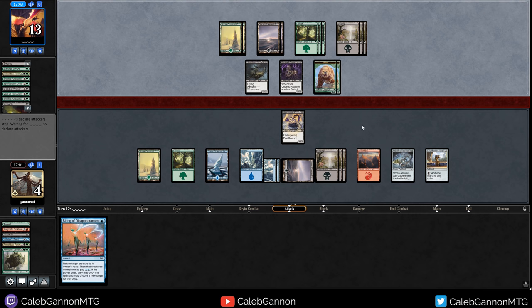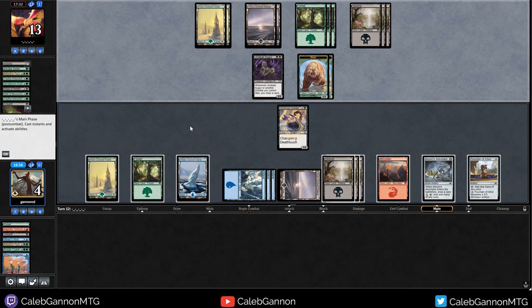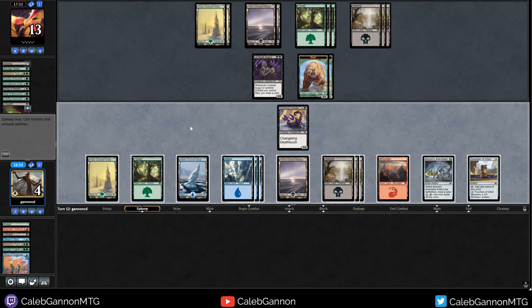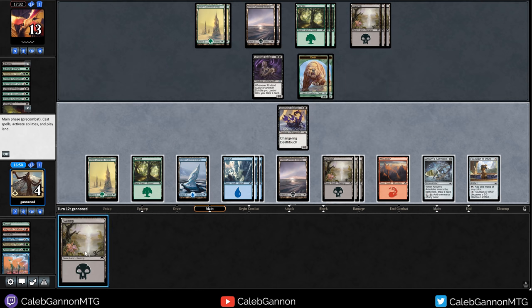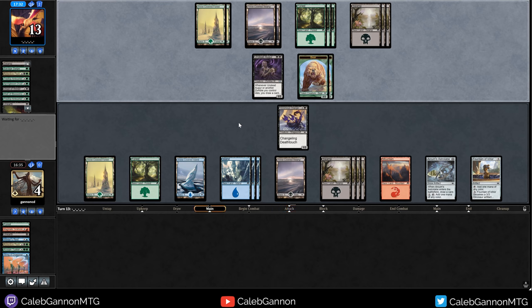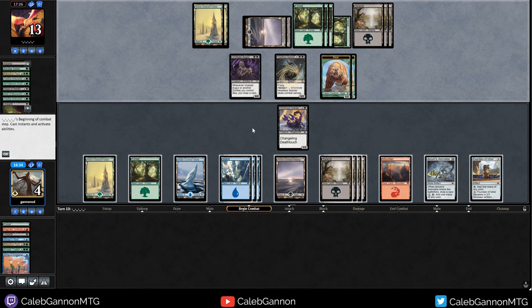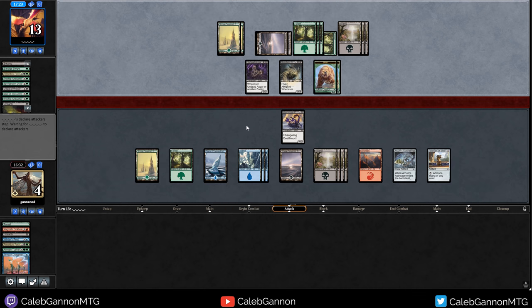So they're going to attack. My hand is forced here - the problem is they just replay it. They're not replaying it? Awesome - that was a huge mistake on their part. How many lands are left in our deck? One, two, three, four, five, six, seven, eight, nine, ten, eleven, twelve, thirteen, fourteen - there are like two lands left in my deck. So the late game should favor us. Our opponent is giving us all the chances because they would have had lethal this turn.